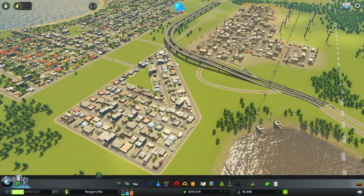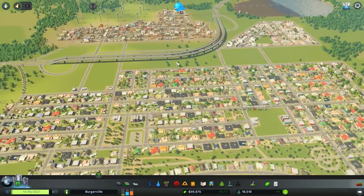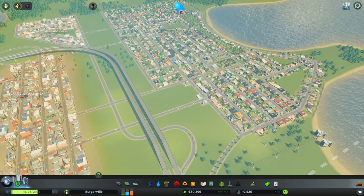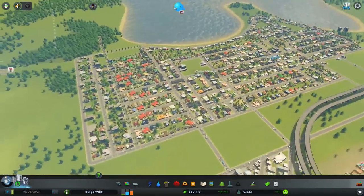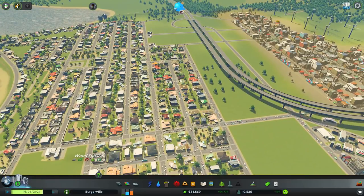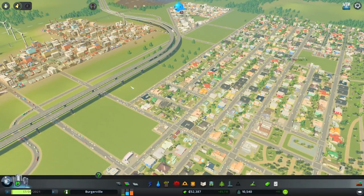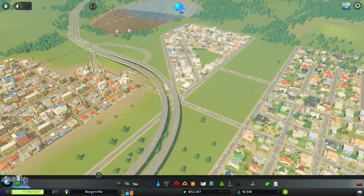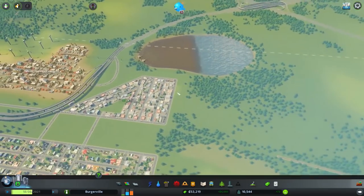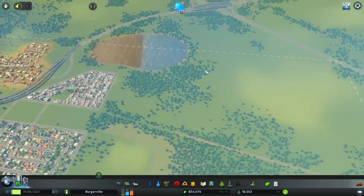Hello YouTube, Komodo Gaming here bringing you another episode of City Skylines. We are back in Burgerville. Last episode - if you didn't catch it, it's in the top right corner - we expanded our residential zones. The big change: we had our commercial district oddly squished between the industrial and residential zones, so we completely removed it and moved it over. It's now called Cooper Park and will eventually become a downtown district.